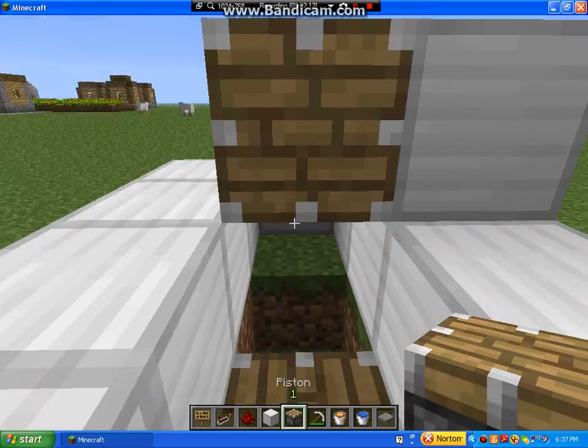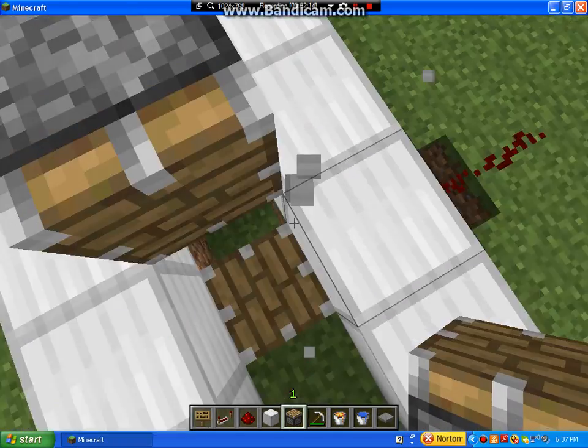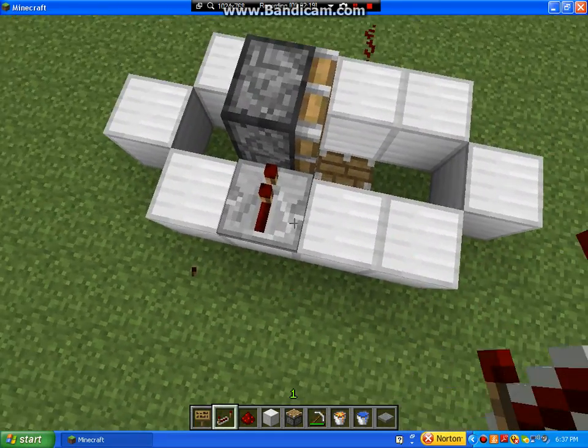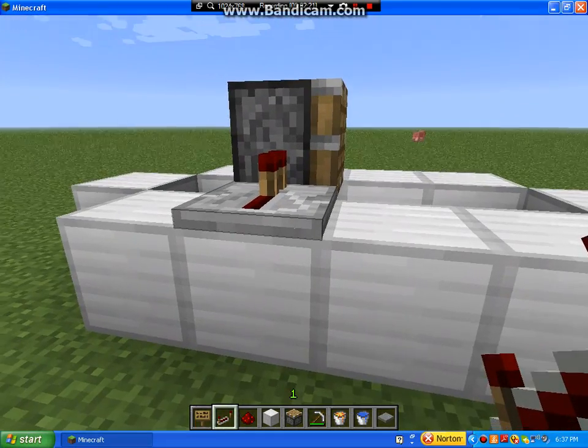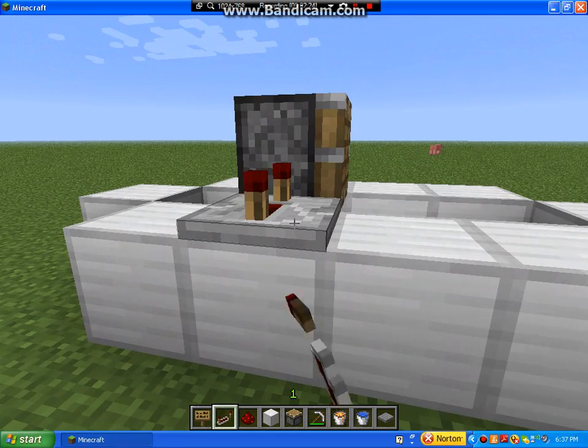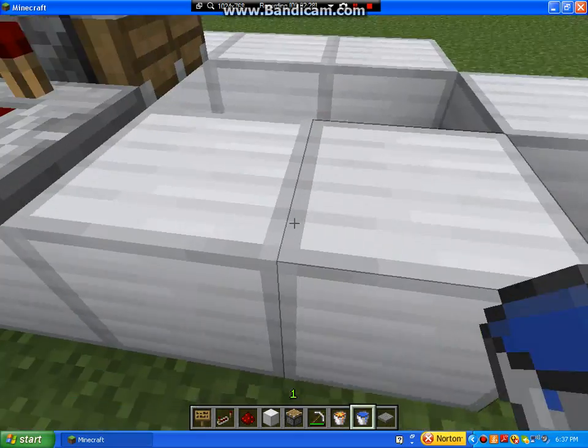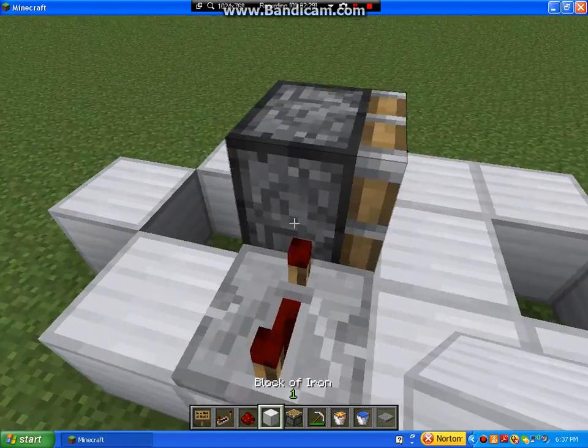Then you're going to put a piston here, and on this one you're also going to time it with a redstone repeater. Set this one to four ticks as well. And then you're going to put the water back in and the lava back in, with just an iron block there.